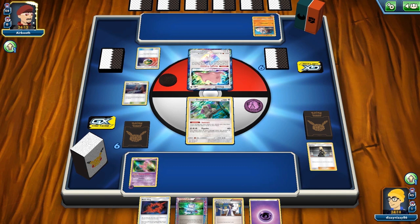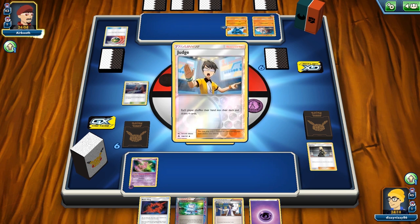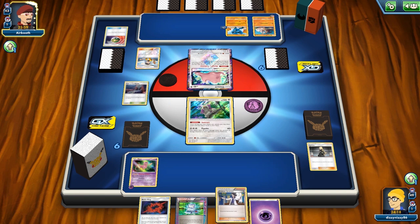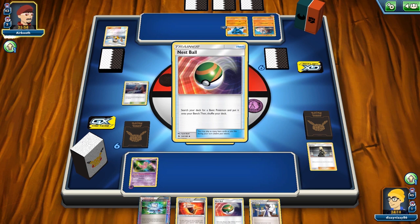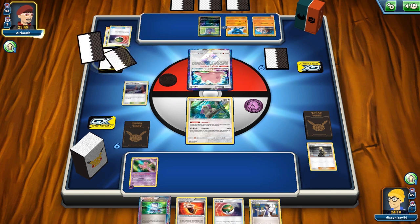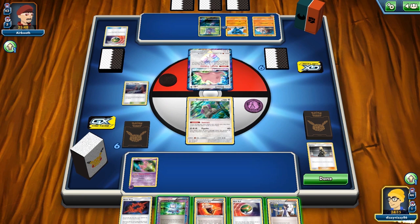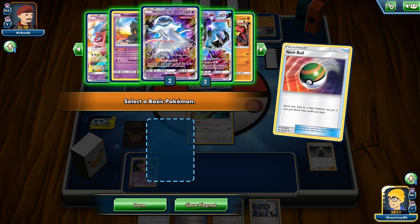The opponent plays Nest Ball, puts down Riolu, gets out Choice Bands, and plays Judge. I actually don't mind the Judge — I could have Computer Searched away some stuff. It's pretty ironic because I got almost the same hand back; the only difference is a Nest Ball instead of Beast Ring, which I'd prefer at that point. And then ironically, we get the Beast Ring right back anyway.